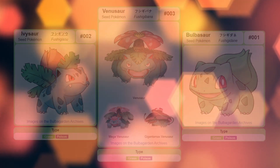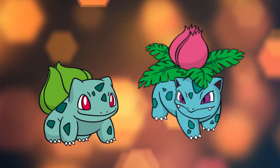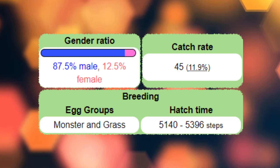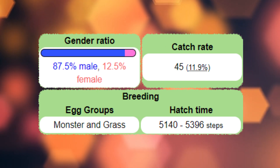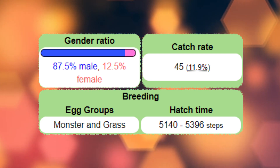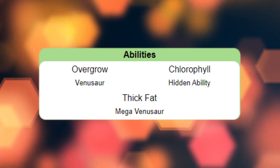All members of the Bulbasaur line are grass and poison type Pokémon classified as the Seed Pokémon. Both Bulbasaur and Ivysaur lack sexual dimorphism, but Venusaur's flower will only ever bear a seed if the Pokémon is female. This species has a sex ratio of 7 males for every 1 female. The members of this evolutionary line can breed with any Pokémon who resides within the monster or grass egg groups. Bulbasaur eggs have a hatch time of about 5,268 steps and have a base friendship of 70. Each member of the Bulbasaur line has Overgrow as their main ability and Chlorophyll as their hidden ability. Mega Venusaur has Thick Fat as its ability, however.